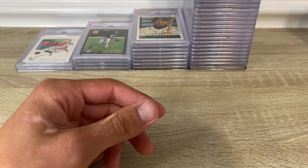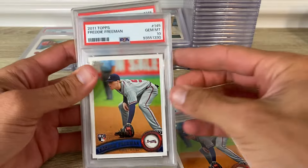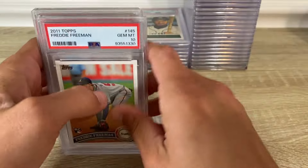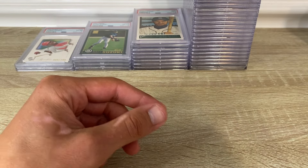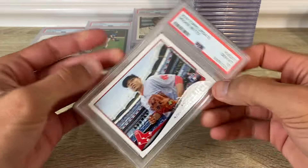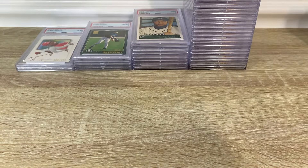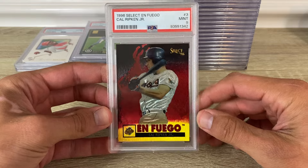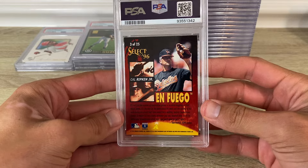I got some 2011 flagships — they all got tens. Some of these are the new slab and some are the old slab. Here's the 2014 rookie debut Mookie Betts in a 10. '96 Select en Fuego Cal Ripken — I hit a 10 on this last time I graded it.